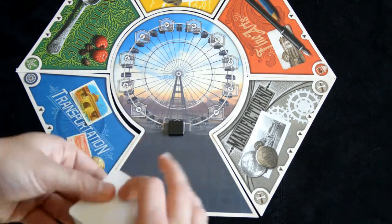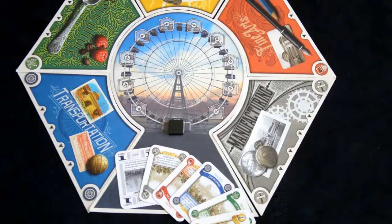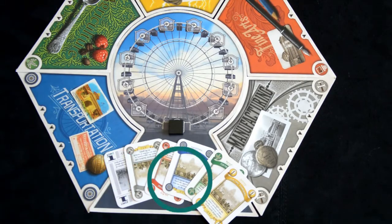Shuffle the cards and place them on the ferris wheel face down, and draw two cards per location. For a two player game, remove one of the following types of cards: one midway card and one of each exhibit.